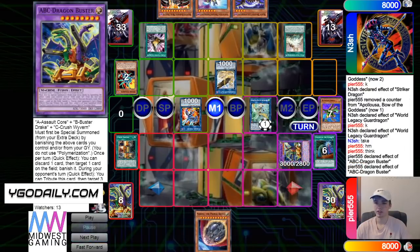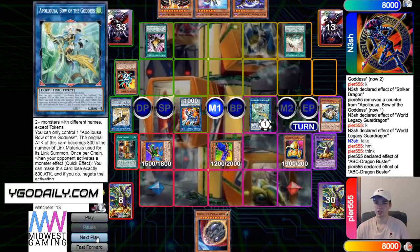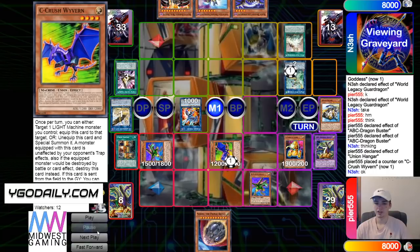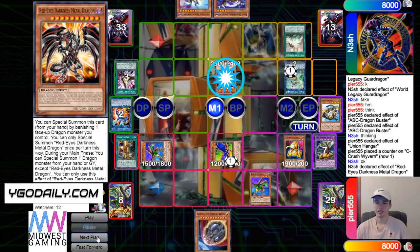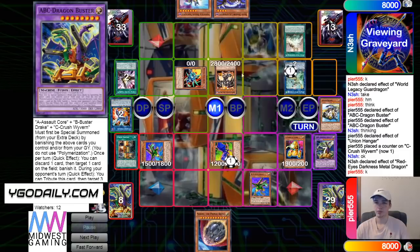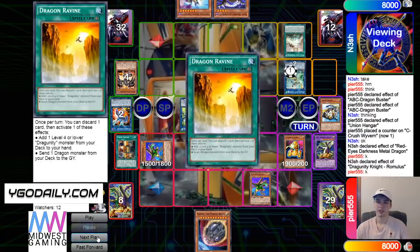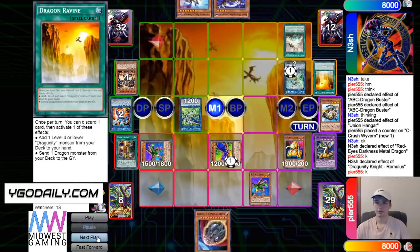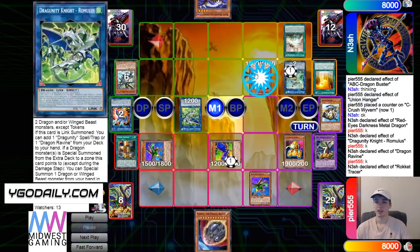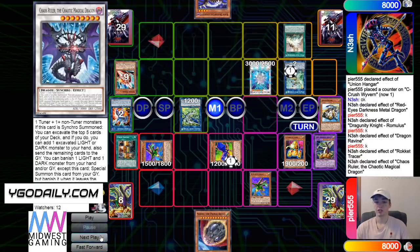Gonna chain ABC Buster to hit LP, and then chain effect to tag out, bring out ABC. And then take Appaloosa. And then Hanger — that's gonna equip B to C. Banish Striker for Red MD. Red MD effect bringing out Rocket Synchron, so it isn't looking too good for Pier. And then go for Romulus. Romulus effect, that's gonna go search out Ravine. And then activate Ravine, Ravine effect, get rid of Phantasme, send Abs. Abs effect, go grab Tracer. And then normal summon Tracer, pop Ravine, bring out Recharger, and then synchro into a Chaos Ruler.